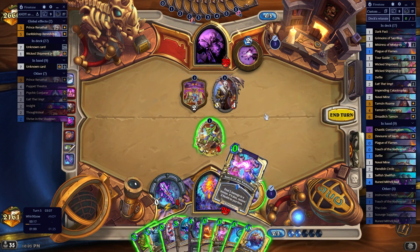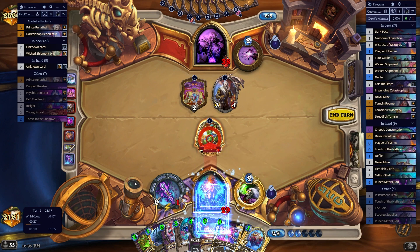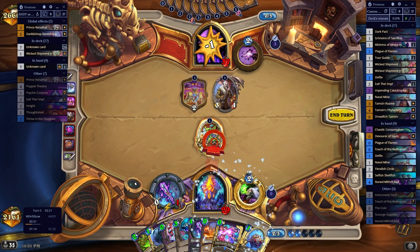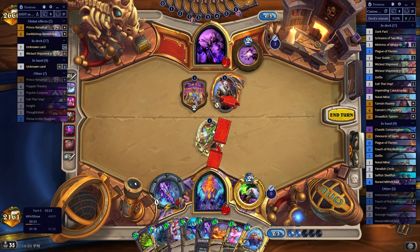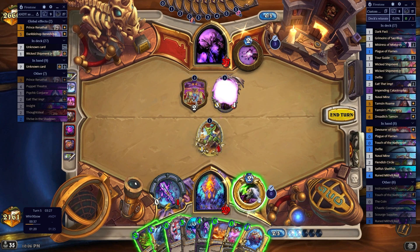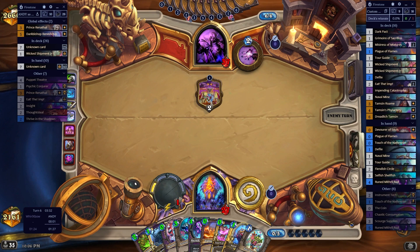I'll discard a Touch. I can do this to kill that off - it allows me to tap as well. Not missing the one damage - I don't think it really makes a difference, one damage, with the amount of damage this deck does. It means I have a one-mana tap next turn.